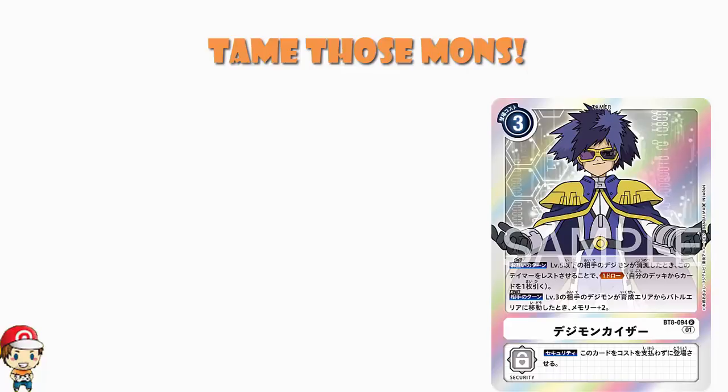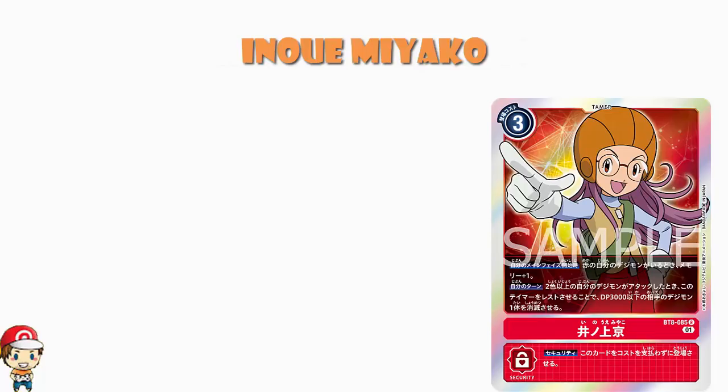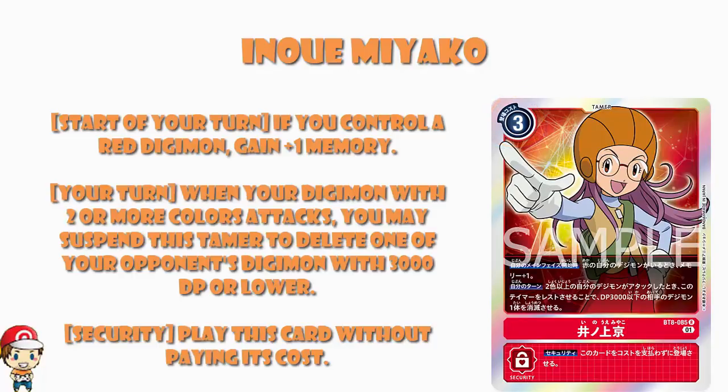Starting off, we can take a little bit of a look at Inoue Miyako — and I'm sorry for all these pronunciations. What we've got is a free cost tamer. At the start of your main phase, if you control a red Digimon, gain a memory. So you're paying free memory, but this is one of those ones that basically might as well say at the beginning of your turn, gain a memory. It's not really much more involved than that. So this is honestly pretty straightforward — it is just gain a memory at the start of your turn.